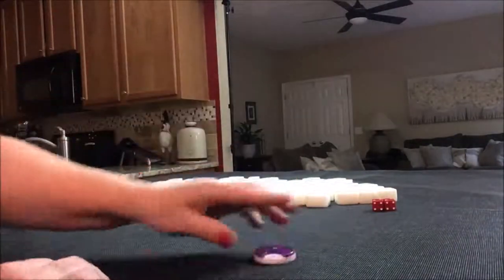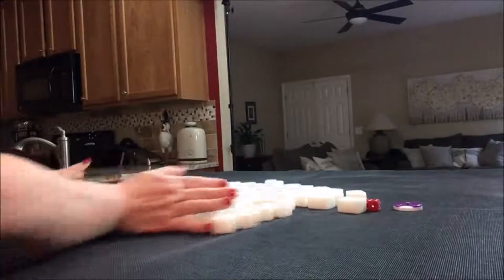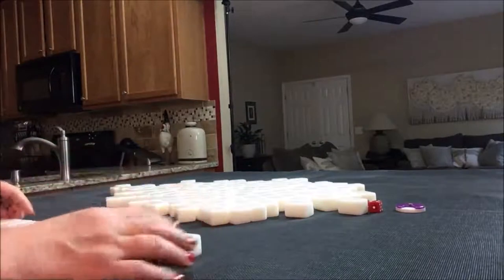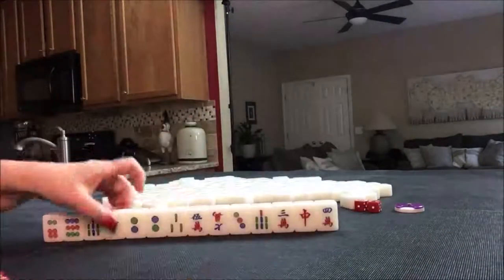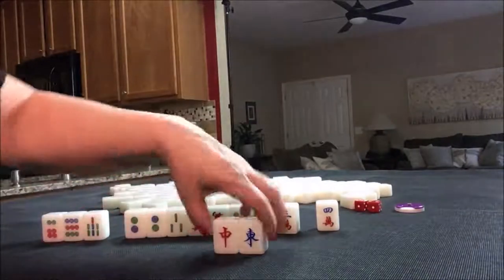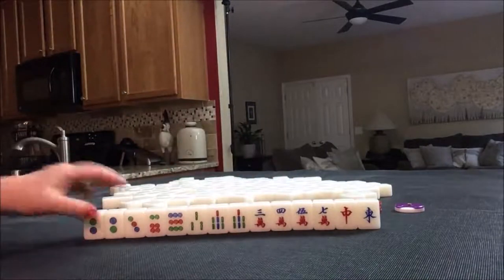We're going to do south round now. This time let's say we're in east seat. For east, we get 14 tiles because they start the game by discarding. We have an east, which is the seat wind, but there's only one of them. And then we have a red dragon.